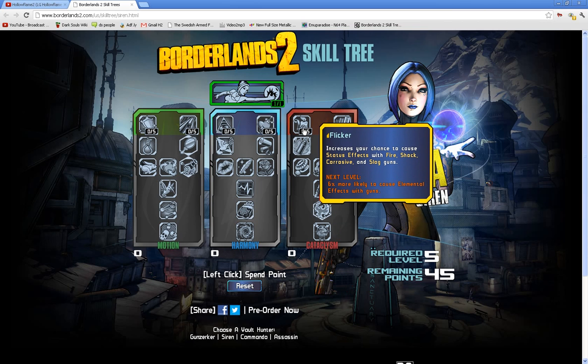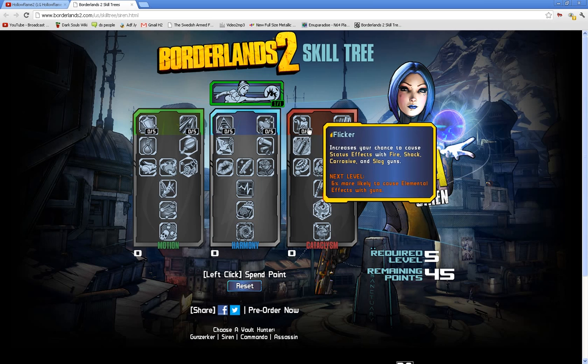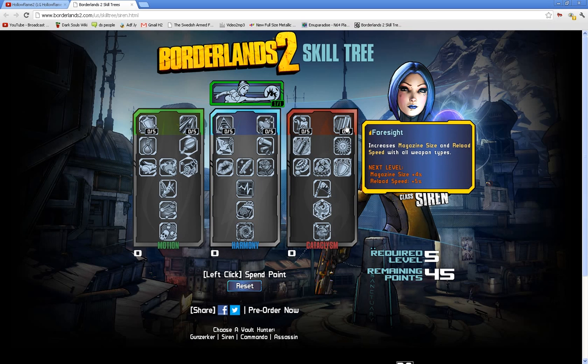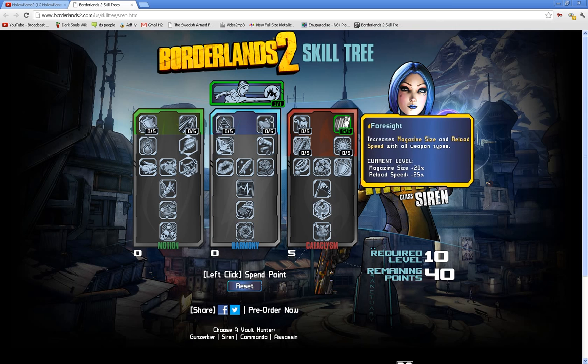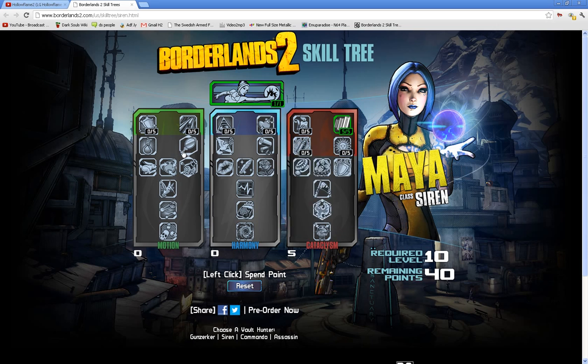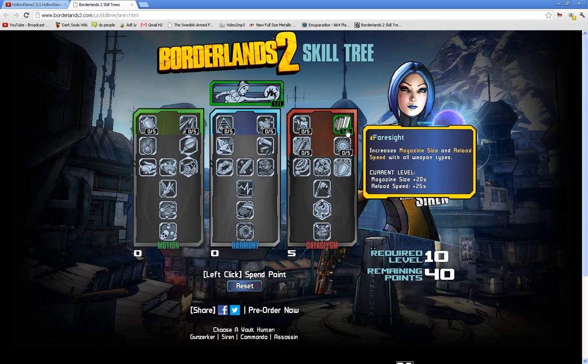At the top left we've got Flicker — increases your chance to cause status effects like fire, shock, corrosive, slag, and so on. Maya is the elemental character; if you want to use elemental guns, I suggest going with Flicker. Foresight increases magazine size and reload speed with all weapon types. I always love having larger magazine sizes. Things intertwine — you could use Accelerate for bullet speed and then Foresight, combining damage and ammo capacity.